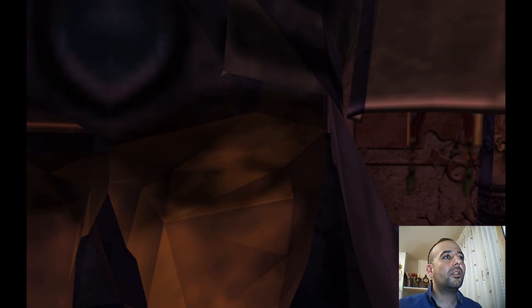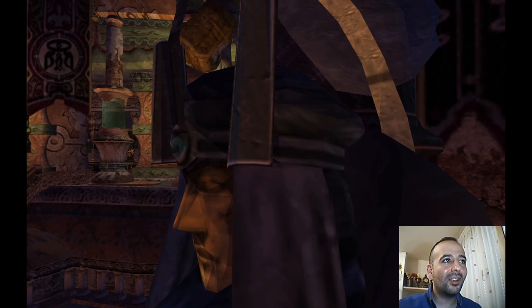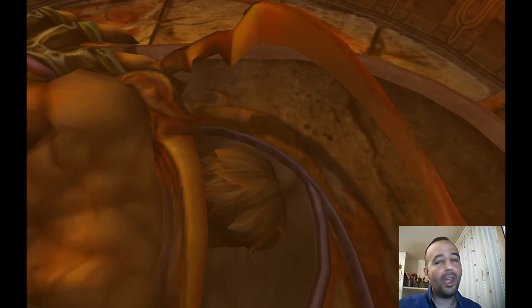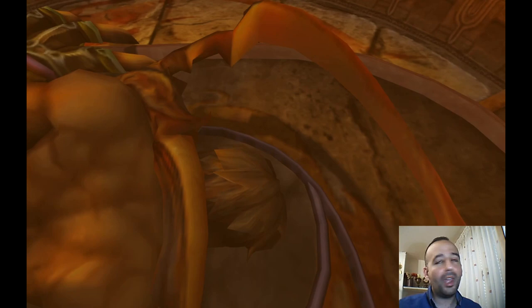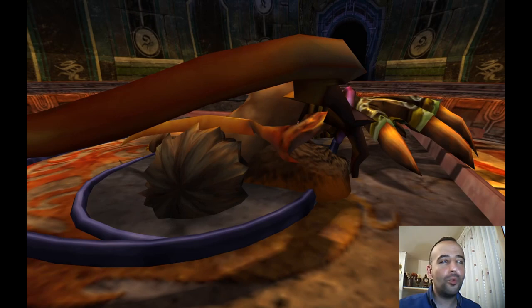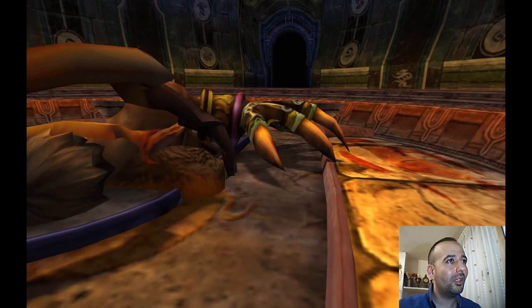Seriously, even in this temple his eyes are closed — I'm nearly sure now. So I think this is Ifrit. Wow, he doesn't look like a human. He has two hands. I'm beginning to understand that maybe each fayth has both the human form of the person who delivered the sacrifice and the head of the summon.